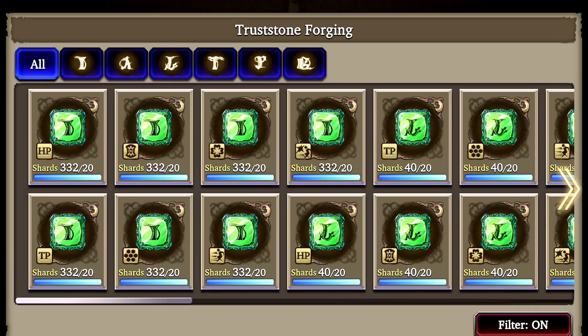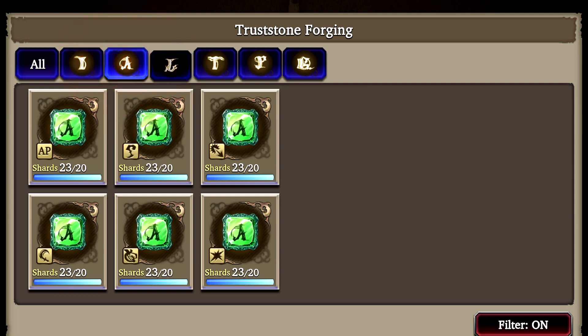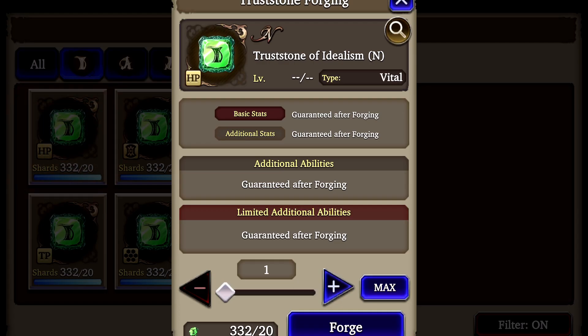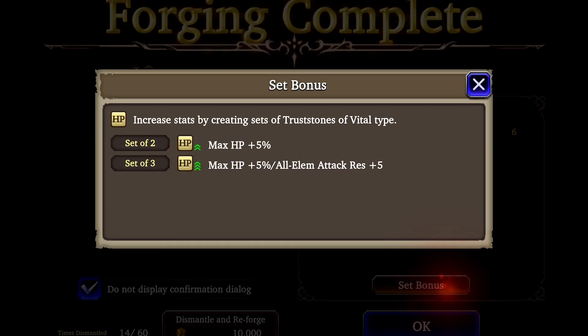At the top, you want to go through each of these letters one by one and create one truss stone each. Whenever you see an HP symbol here, you want to choose that. An HP set will give your unit 5% more health plus 5 attack resistance to all elements. This one is a no-brainer and super useful to every type of unit. Remember to only create one truss stone, no more.